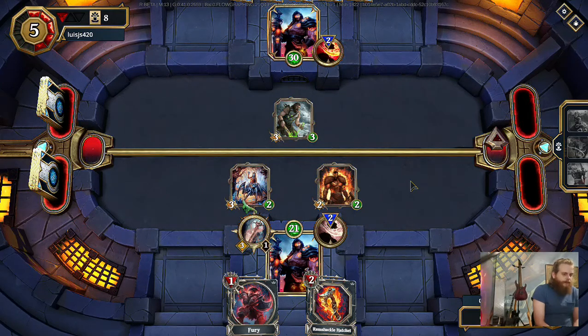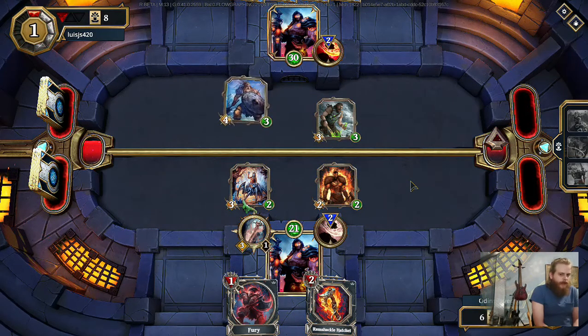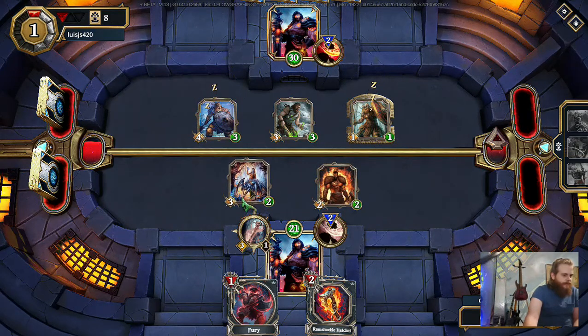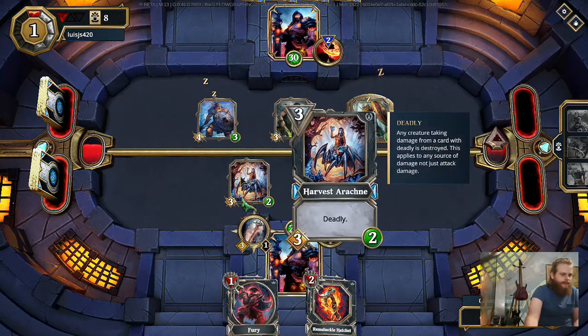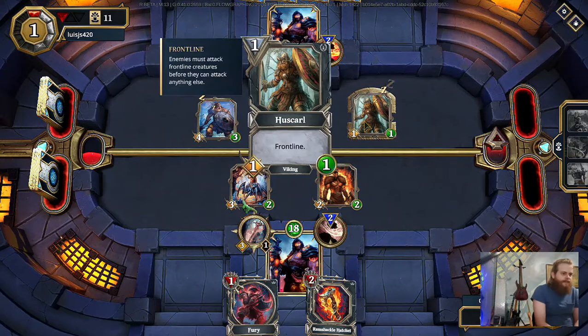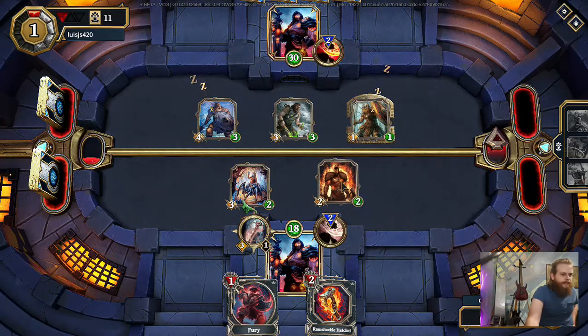When you first play a creature, on the first turn that you play them, you can't attack with that creature unless it has Blitz or the God Blitz effects. This little symbol right here means that this card has what's called a Deadly effect — any creature taking damage from a card with Deadly is destroyed. This symbol around this guy means Frontline. It means he has to be attacked before anything else, so you can't attack any other creatures until he's off the field.